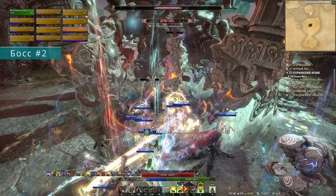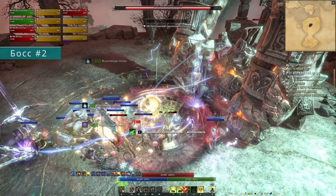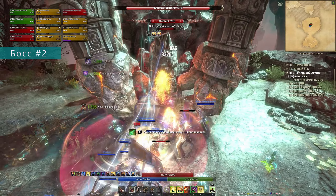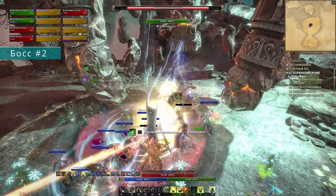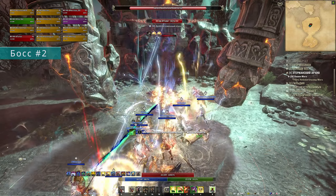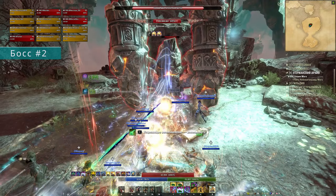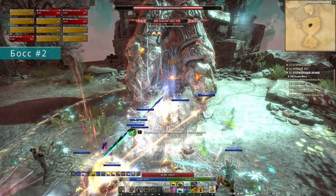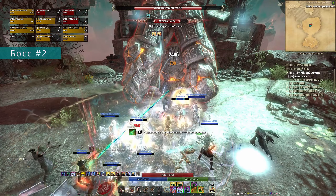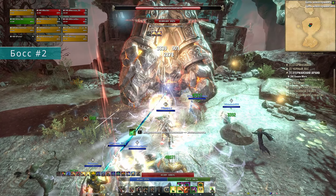Босс архива номер 2 — Древний каменный атронах. Майн-танк агрит босса и встаёт перед ним, группа кучкуется за его спиной. Офф-танк бегает отдельно — его задача подводить мобов, которые будут появляться по мере боя. Мобы будут и ближние и дальние, дальних надо сагрить и забежать за босса, чтобы моб подошёл и встал в него, где группа положит его массами. Сам босс практически не бьёт, но имеет две механики.